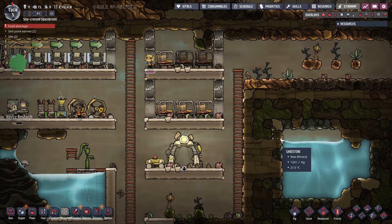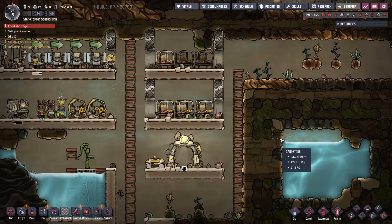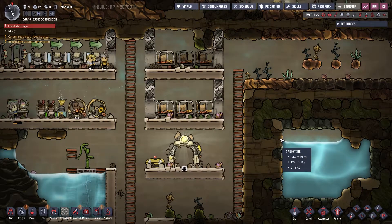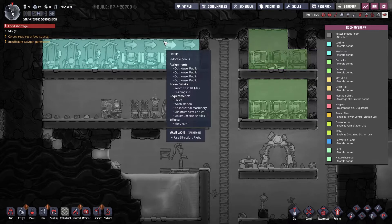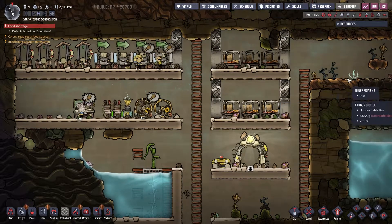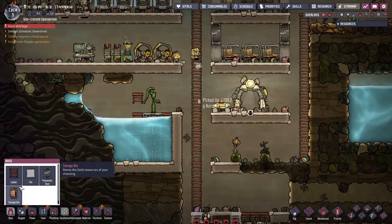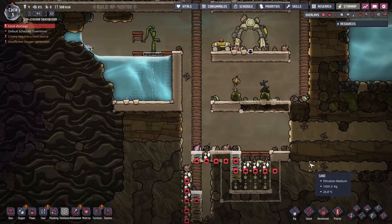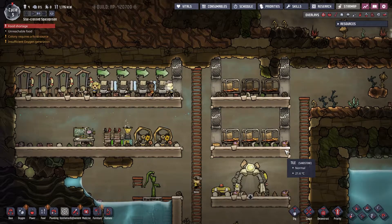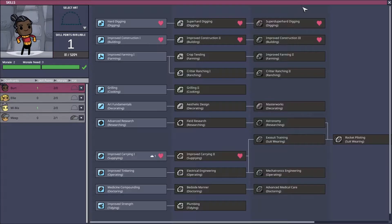Hi everybody and welcome back to Oxygen Not Included, everyone's favorite space colony management game. We're on episode 2 and last time we set up the basics for our Badlands playthrough. We set up some rooms — the latrine and bedrooms — and started working through research, focused on getting farming up and running because food is about to be an issue. We're also starting to dig out, hoping our duplicants get skill points to dig more difficult materials and expand further.